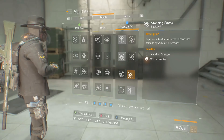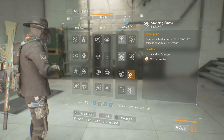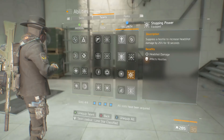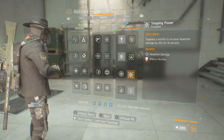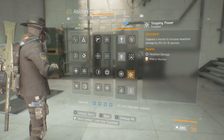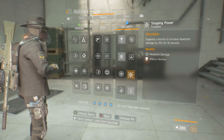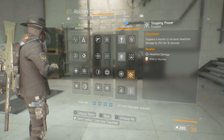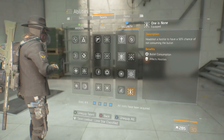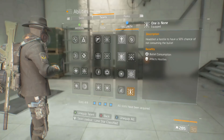Stopping Power is one I rarely use but trialed it recently and it does work in PvE. Suppressing a hostile increases headshot damage by 25% for 10 seconds. Since enemies are going to pop up from cover, if you suppress a hostile you get 10 seconds of bonus 25% headshot damage against NPCs - highly effective and great on a sniper build too. One is None gives a 50% chance of not consuming a bullet on a headshot - more bullets, more damage.